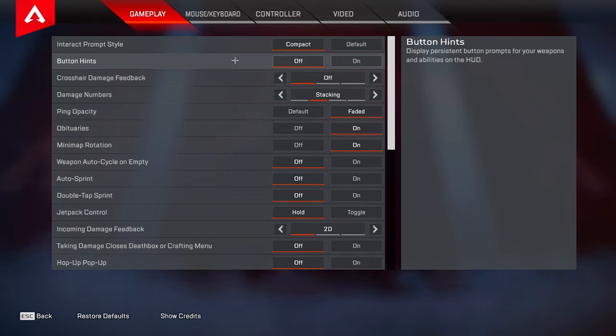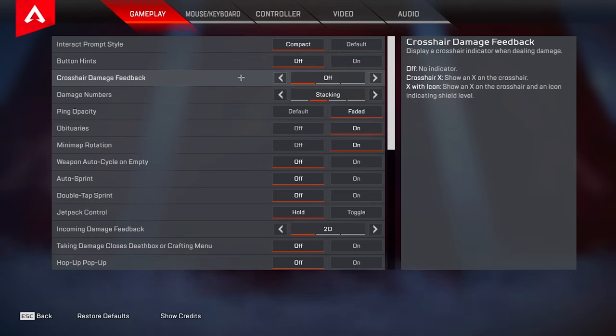Button hints I keep mine off. This one's not a huge deal but once you get used to the game and your keybinds I'd recommend turning it off. Processor damage feedback you definitely want to turn this off. In Apex there's a very distinct sound when you're hitting your shots so keeping that crosshair on is completely unnecessary and it just introduces extra visual clutter that you don't need — it will probably harm you more than it helps you, especially when it comes to tracking your enemies.